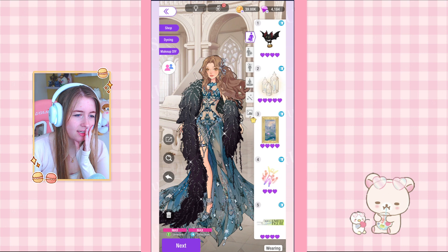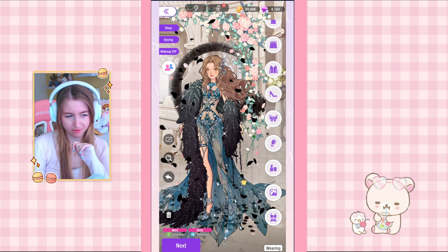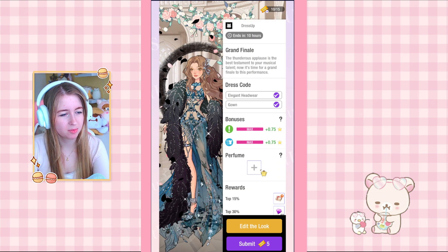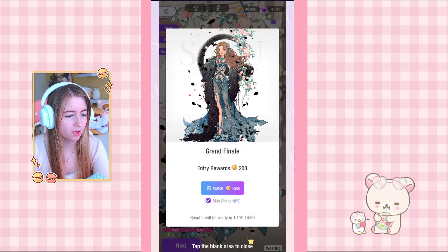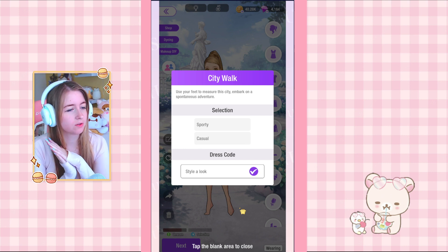Maybe I should add silver or blue — the black one is really pretty. Adding the back elements — this is kind of a vibe. Maybe I am done. I'm happy with this, I don't know if the flower fits but I just wanted to fill up that space. I'm not using a perfume either because the box is not that important to me.